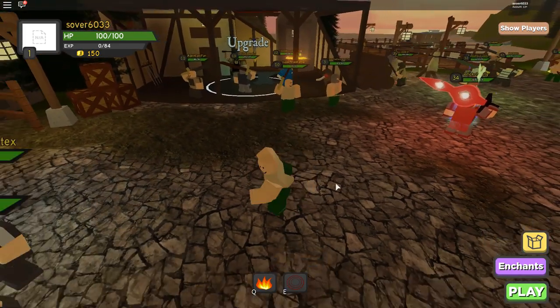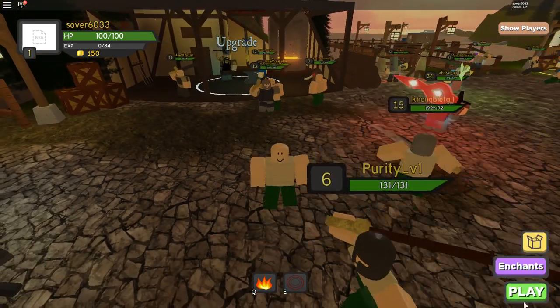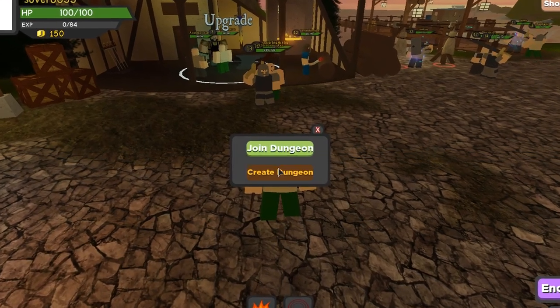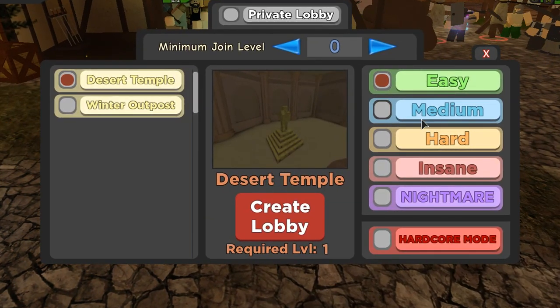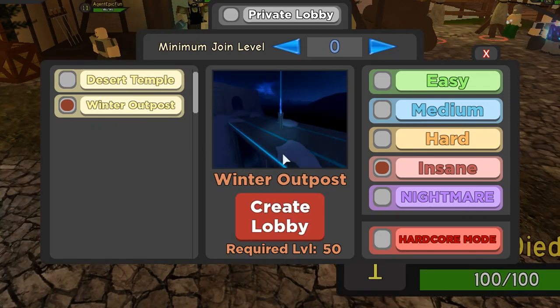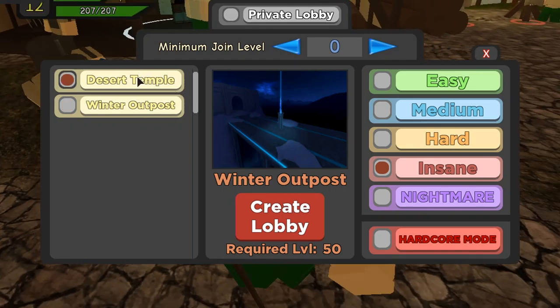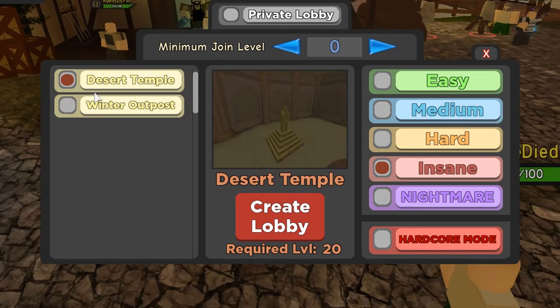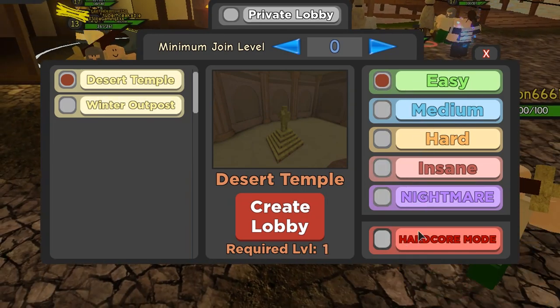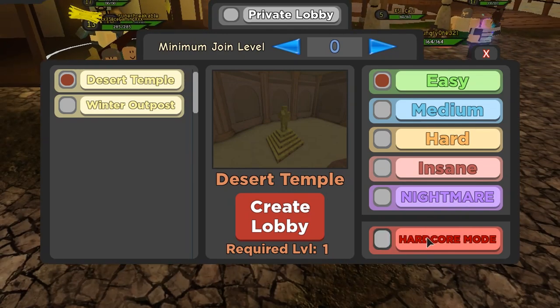You can create your own dungeon or join one. To create your own dungeon, you can make it easy, hard, or insane — there's a level requirement shown at the bottom. There's also another map for higher levels. For a newbie, you want to stick to Desert Temple and make it easy.